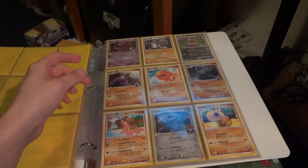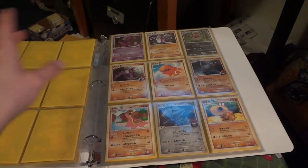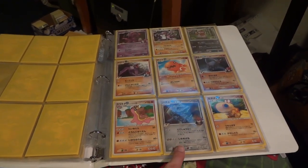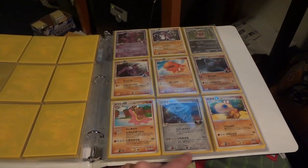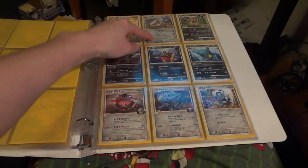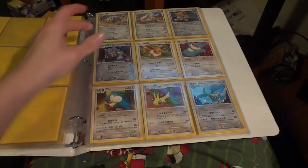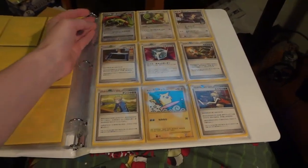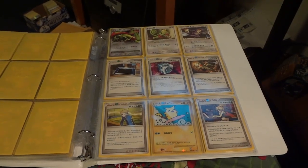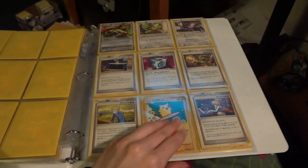I'm actually going to flip back through my commons and uncommons and make sure I didn't pull that. Lucario GL is a holo. After Hippowdon we have Hippowdon Level X. Nice full page of colorless and some metal — love to see full pages. My beautiful Flygon pull. What are we missing after Volkner's? Sharon's Choice — which is kind of like the Rotoms, it's a special type of holo, so not surprising I'm missing that one.